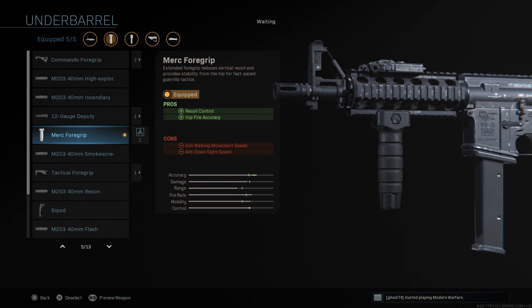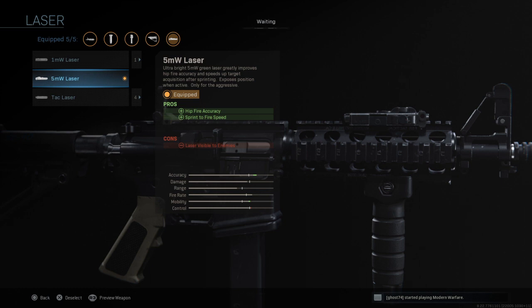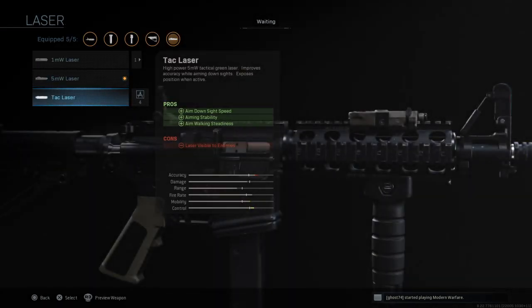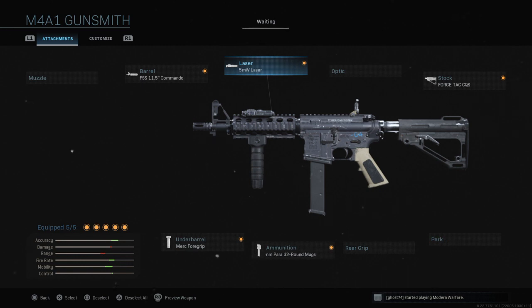The Merc Foregrip does increase your movement speed — they don't list that. It's about 2%, so you get one or two extra steps a little bit faster. For more of an SMG-style build, I would run the 5-milliwatt laser, which increases hip-fire accuracy even more to where you can shoot with almost the same accuracy as aiming down sights. So you'll laser anybody at close range. Or if you want to snap on to heads, run the attack laser — it increases aim-down-sight speed a ton, aiming stability, and aim-walking steadiness. The only con is the laser is visible to enemies. I'll be running the 5-milliwatt laser as I believe it's a little bit better.